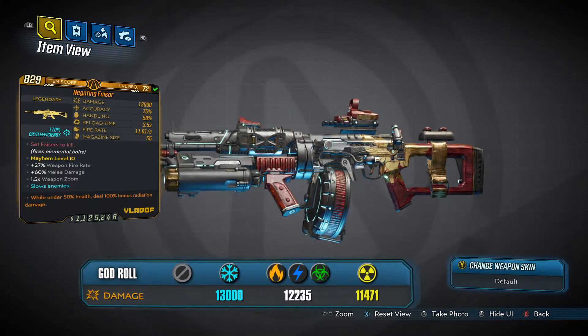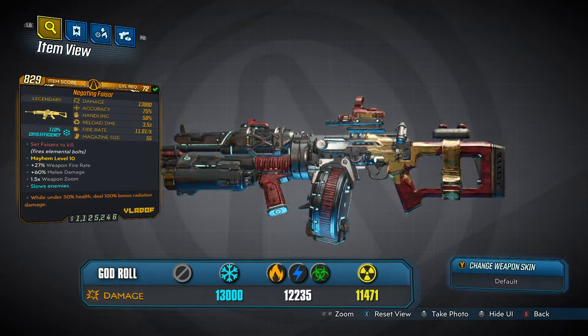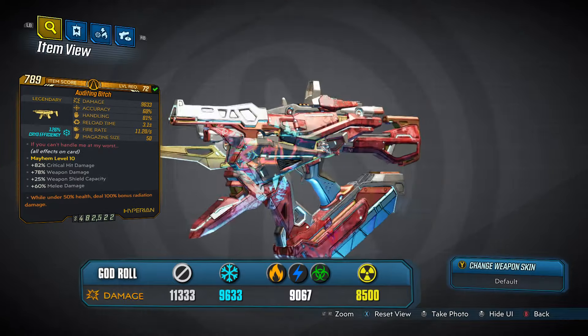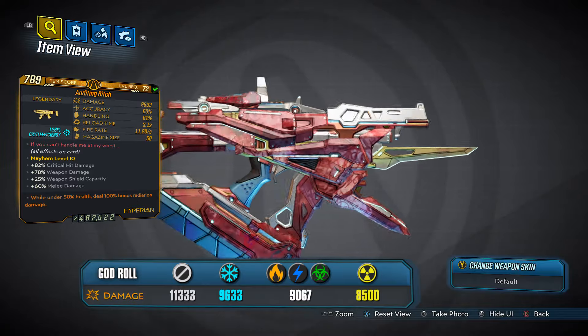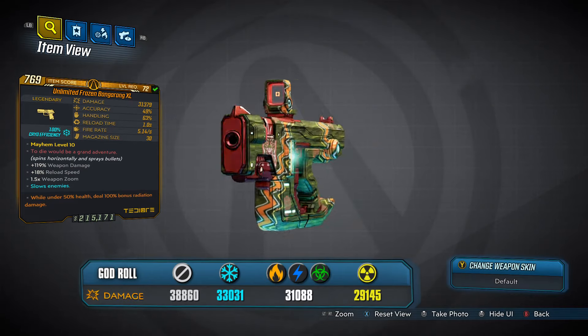Right, so here we can see that it currently has on offer the Phaser, the Vladoff Assault Rifle, the Hyperion SMG, the B****, and the Bangarang XD Pistol.